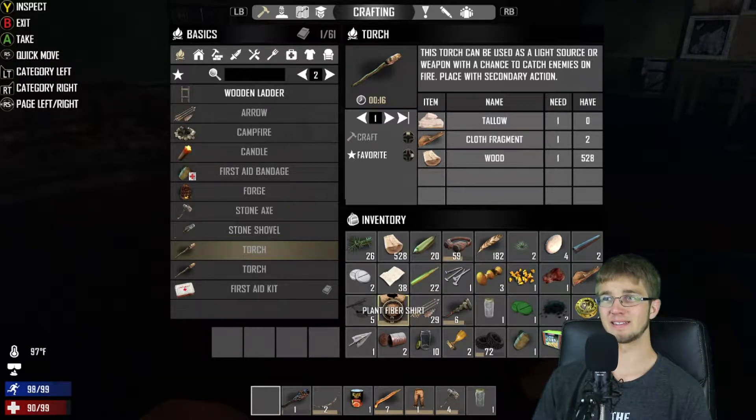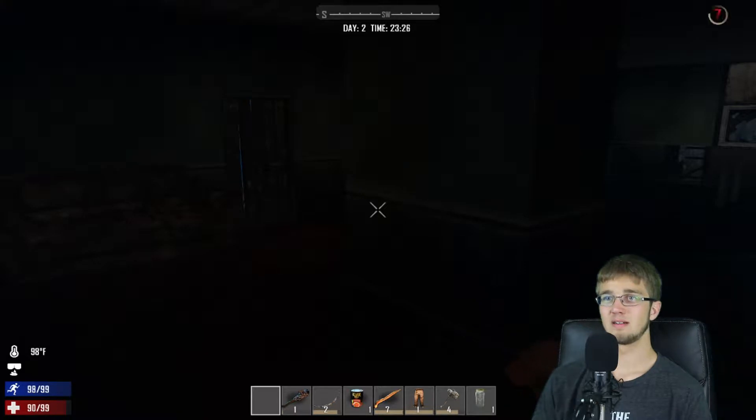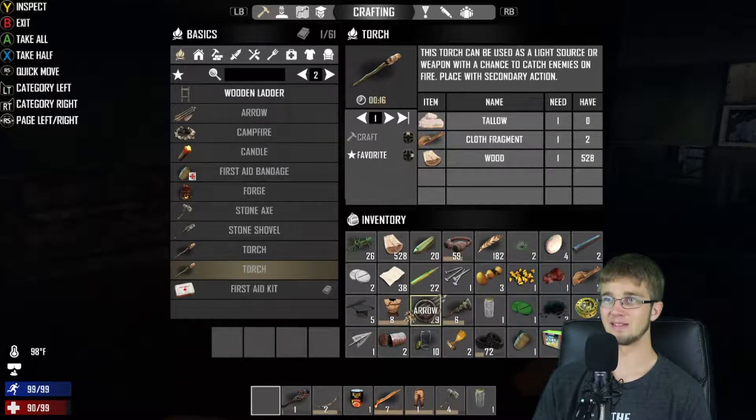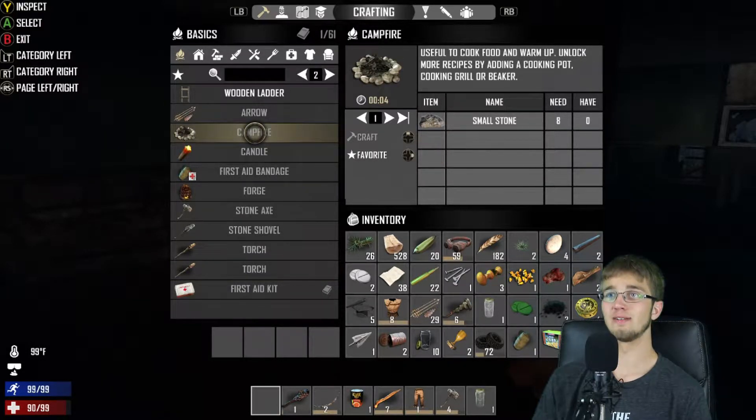I wish you could skip the night — that would be really helpful. Do I even have a torch of some kind? I should have grabbed a candle. If I had a candle then I would have been able to see. I placed down my one torch inside of the other house. Got gunpowder, but that's not coal. I literally don't know what to do. Campfire? I don't have stone.